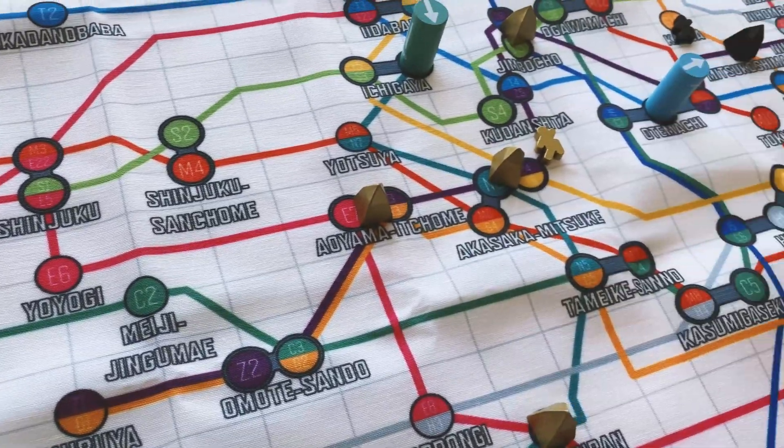Draw cards from each stack equal to the number of players and place them in a column below the stack. Give each player 2000 yen, three player discs, six pyramids, and a meeple. Place two player discs next to the income track and one next to the turn order track, leaving the other three in the supply. Set the train income arrow markers, remaining yen, and token discs in the supply.